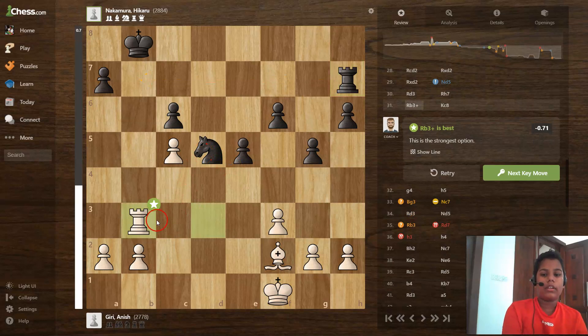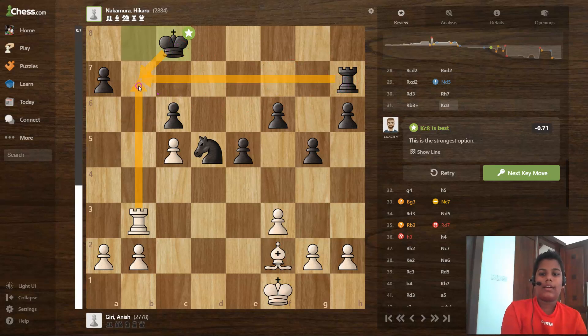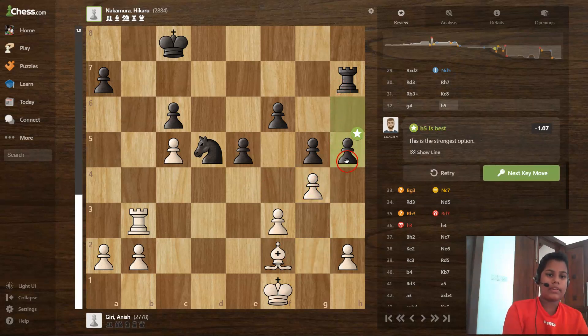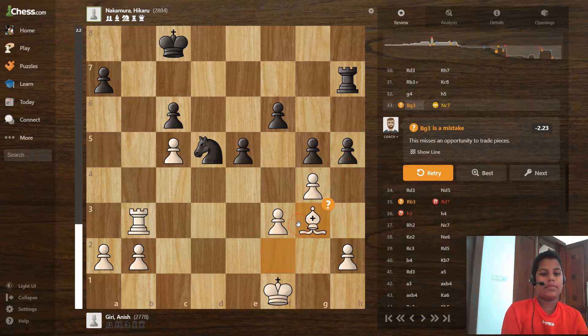Rook to b3 checks the king — black has found a way to come to the seventh rank. Then king to c8 — it's not an entrance for the rook because the king and rook are covering d2, so white can't go to the seventh rank. g4 is a necessary move, h5 is the best move, and bishop g3 is a mistake. Knight to c7 is a missed win.